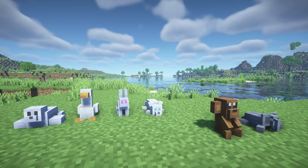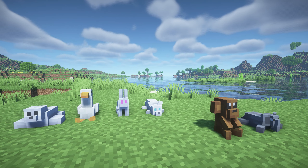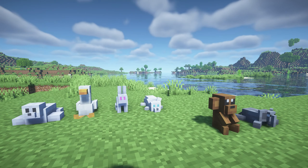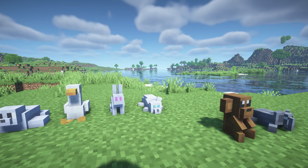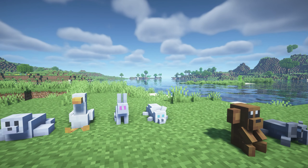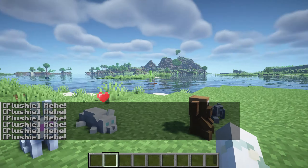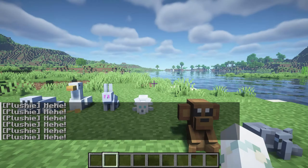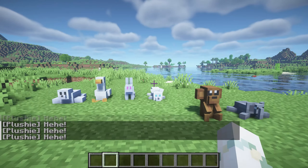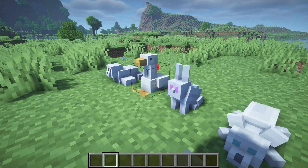This next Minecraft mod is called Perfect Plushies and it adds 17 plushies into Minecraft. You can decorate your rooms or houses, you can find these in villager chests and treasure chests and shipwrecks, and you right click them and you can basically pet them — it adds a little command in chat. They're just for decoration purposes but they look super cute and add a little bit of decoration to your world.